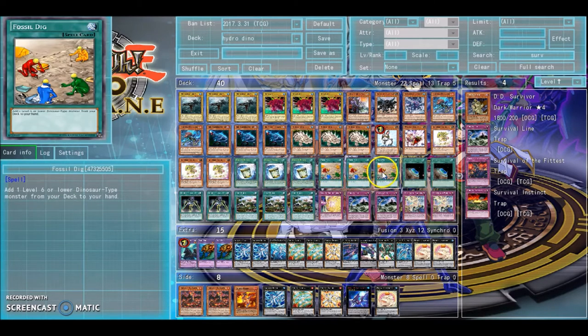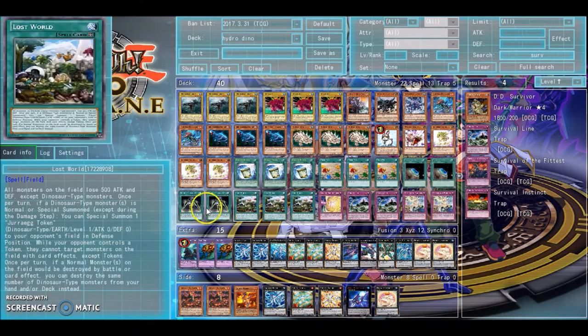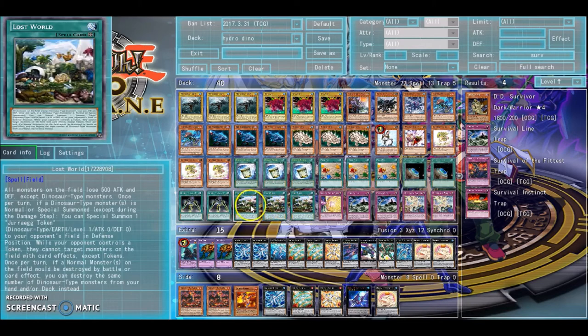Fossil Dig, three-of, because it's your searcher. Terraforming is your field spell searcher. Concealing Light is really nice with Ultimate Conductor Tyranno — if your opponent brings up a big board, you can use Concealing Light to get rid of some of the pressure your opponent is putting on you. Lost World is a field spell that kind of makes more plays happen in this deck. You don't play it in a serious version because you'd rather play a True Draco field spell and get more advantage, but it has its own strategy and is a nice addition.